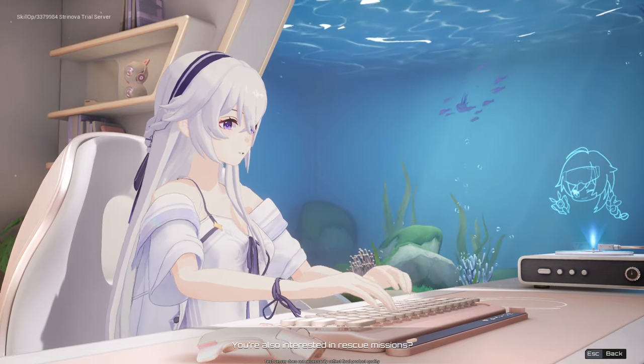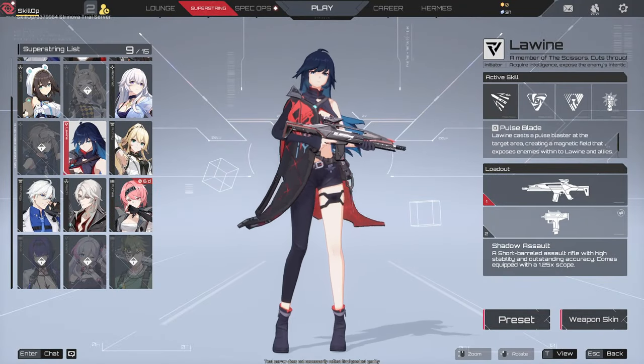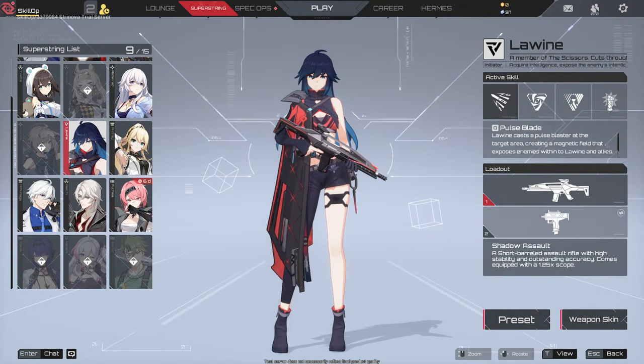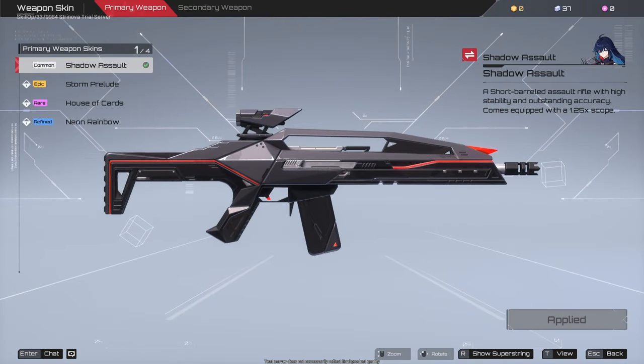In today's video, we will be taking a look at the Super String operative, Lowin. Lowin is a member of the Scissors and specializes in covert operations, intelligence gathering, and exposing enemy locations. In battle, she wields the Shadow Assault Automatic Rifle.